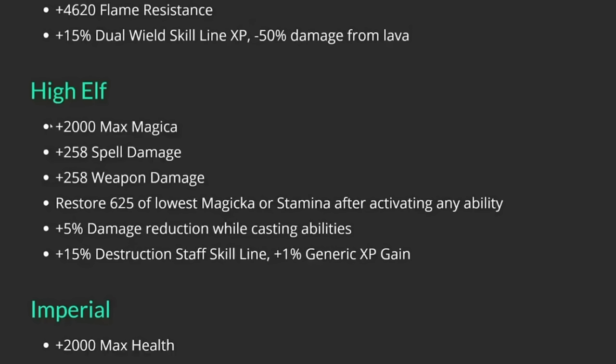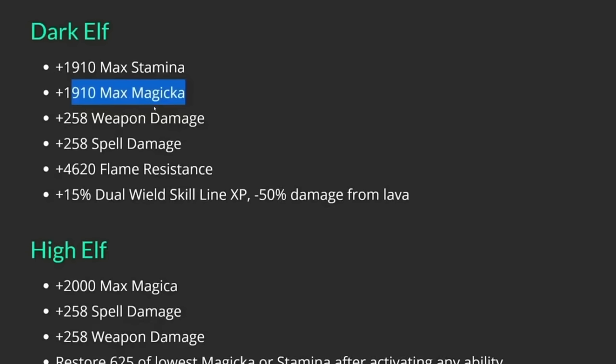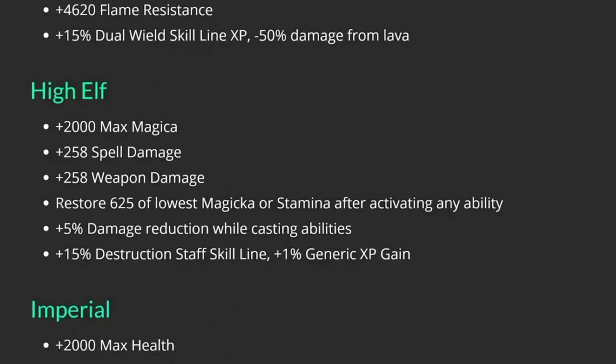High Elf is the best in slot Mag DPS race, getting 2,000 max Magicka and 258 spell damage, edging out Dark Elf by just a hair. They also restore 625 of their lowest resource after activating any ability, providing a nice built-in sustain passive. High Elf also gets 5% damage reduction while casting channeled abilities — useful for some classes like Sorcerer using Crystal Fragments as a spammable. In a recent patch they were also given weapon damage, making them not a bad choice for Stamina DPS either.